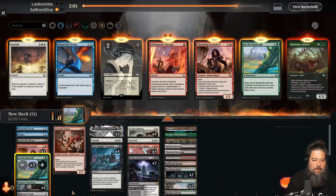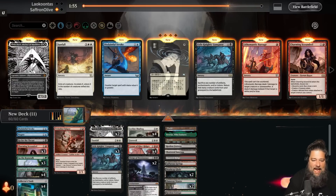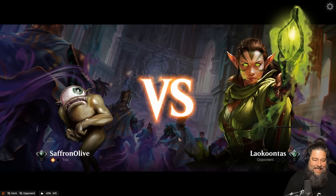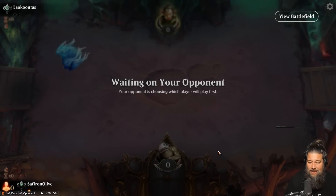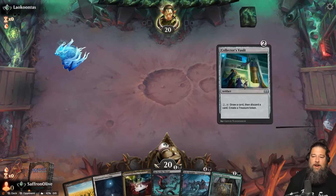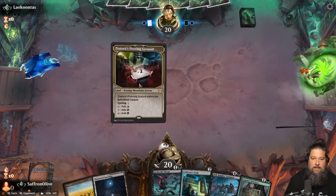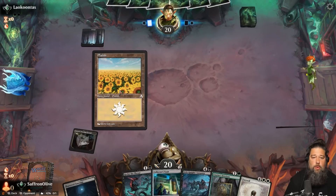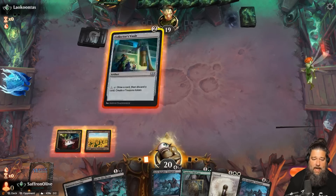After sideboarding we trim a bit — maybe go down one Lich-Knight's Conquest. Up the Beanstalk is quite a drug. Seriously though, the amount of cards you draw is so sweet, and if you get extra synergy on top of that it's incredible. We have our other big payoff in Collector's Vault — it would be nice to get some creatures in our graveyard eventually, but our opponent is going to try to kill our creatures anyway.